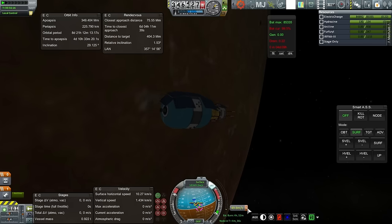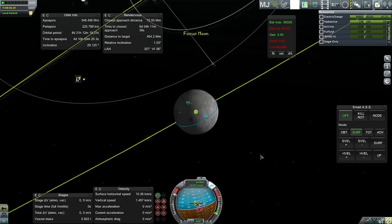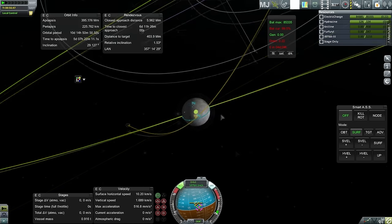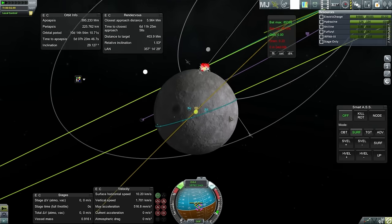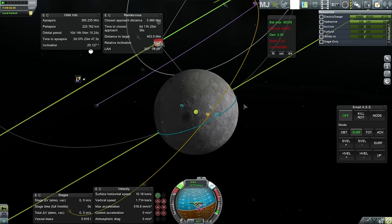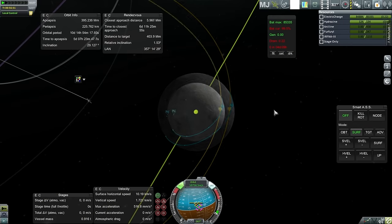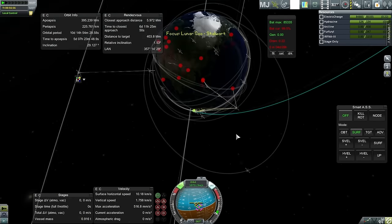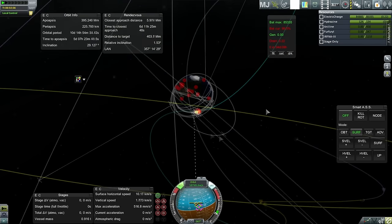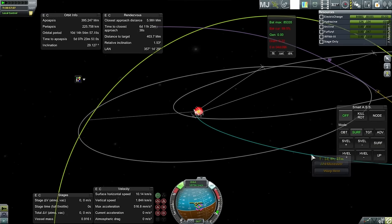50 meters per second left? That's not what I intended. RCS on — let's fire it. 100 meters per second gap — that's a bigger gap than I was looking for. Maybe a mid-course correction is in order. Unfortunately, we were at the ascending node. Let's still try a mid-course correction and see what would happen.